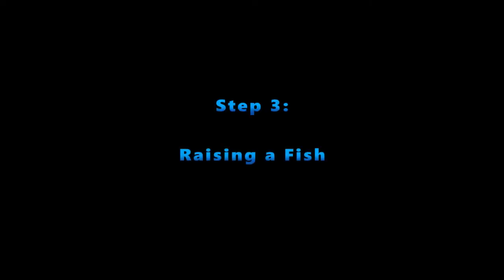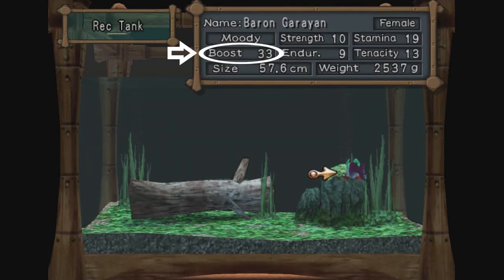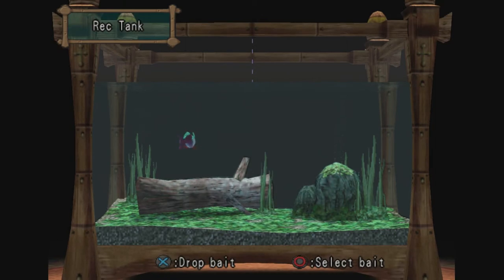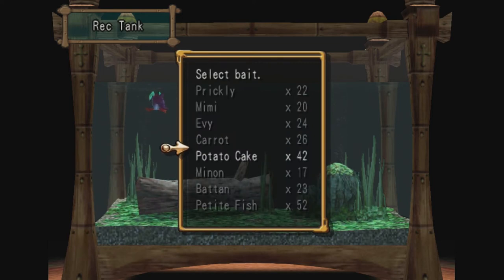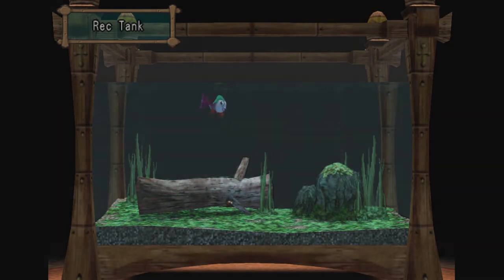Step 3: Raising a fish. Once you've placed your fish in the aquarium, you can feed it and view its stats. When you feed your fish, the stat that increases is dependent upon which bait you fed it. How often you can feed your fish seems to vary a little bit — sometimes I was able to feed my fish after waiting only a minute and a half since the last feeding, other times I had to wait a full two minutes. You can check the description below for more information on your fish's stats and what effect bait will have. Once you believe your fish is strong enough, it's on to the next step.